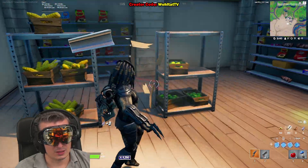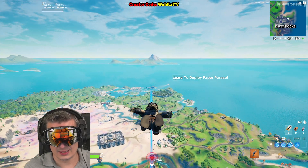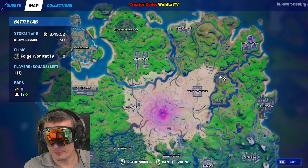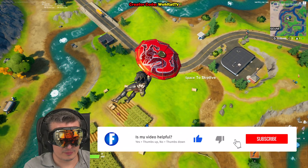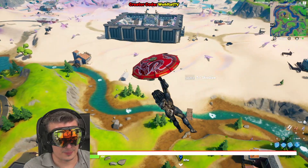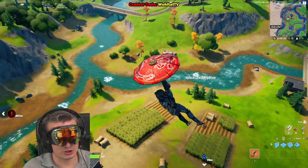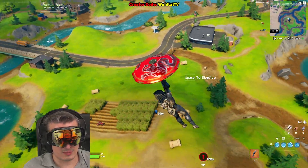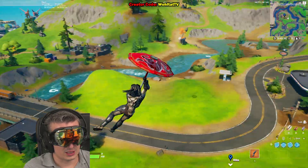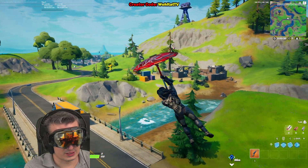Drive a car through the cornfield at Steel Farm. We're here - this is Steel Farm and we have to drive a car through the cornfield. These two farms are in a little conflict with each other. If you talk to the characters who are usually here, they'll give you quests to anger the other farm.